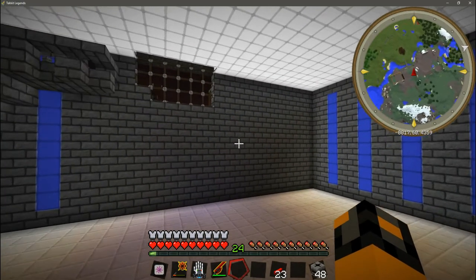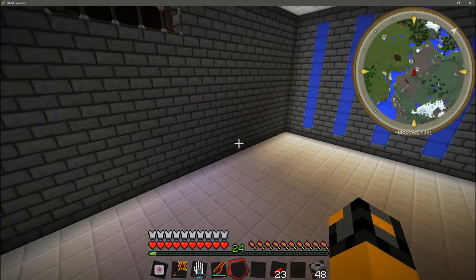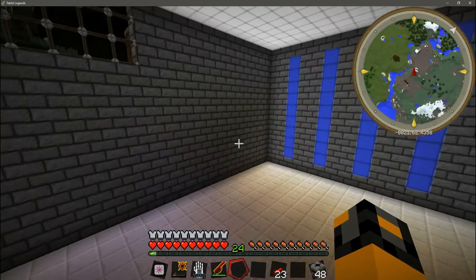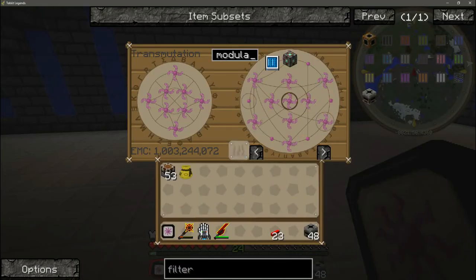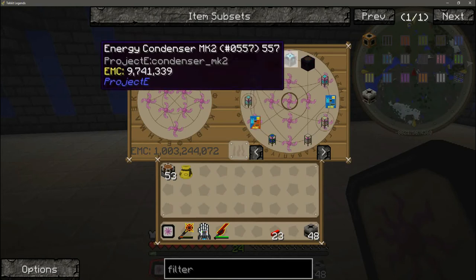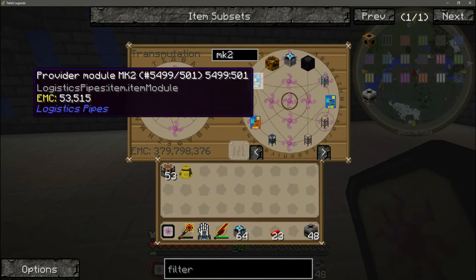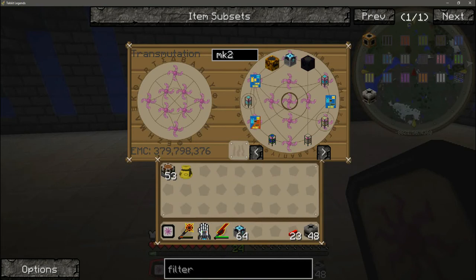Now that we know that, we can go ahead and jump right in. Due to the amount of materials used in this, I will not be setting up the recipes or even the monitor for this one, because that would just take too much time — it'd take like 20 minutes to explain how to make all this. So the first thing we're going to need is MK2 condensers, and they have to be MK2. You'll notice they are expensive — 9 million, almost 10 million EMC each. We're going to need quite a few of those, about 25 to be exact.